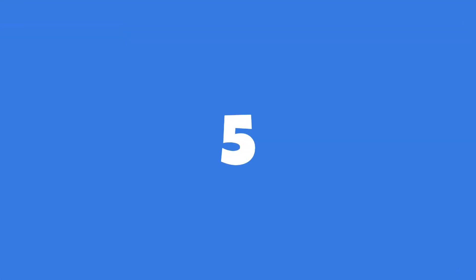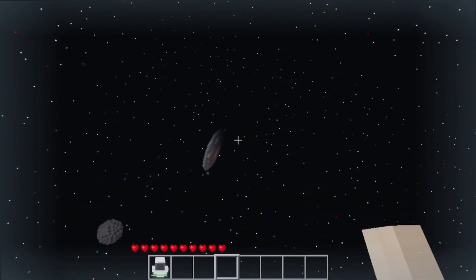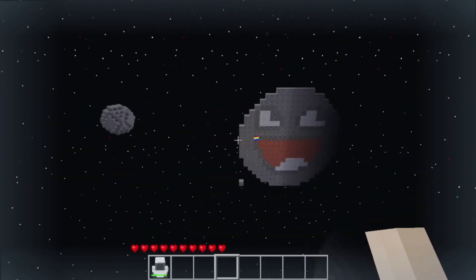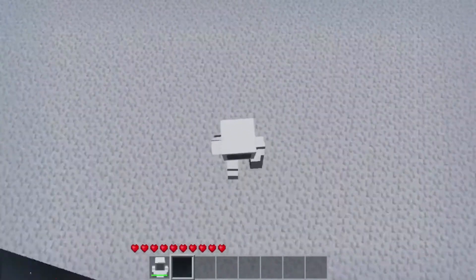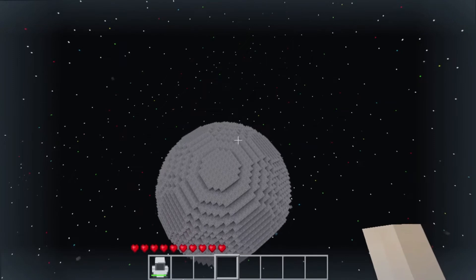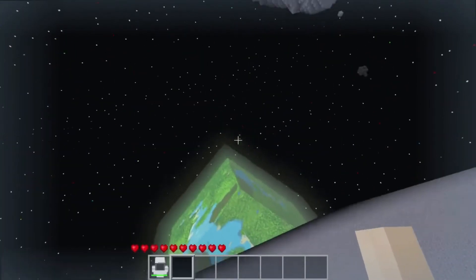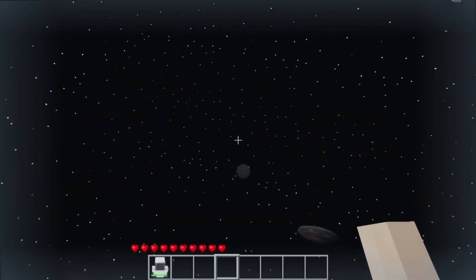And finally, number 5. For our last mod, we're going to look at the Space mod. With this mod, if you keep going up, you'll eventually reach space, which is pretty cool. This mod adds planets, asteroids, an astronaut suit, and even the moon. Some of these planets and asteroids look really bizarre, which makes exploring even more fun. As far as I know, there are no other mods that actually add space to Minetest, so this mod is pretty unique. Get your favorite spaceship mod and give this mod a go.